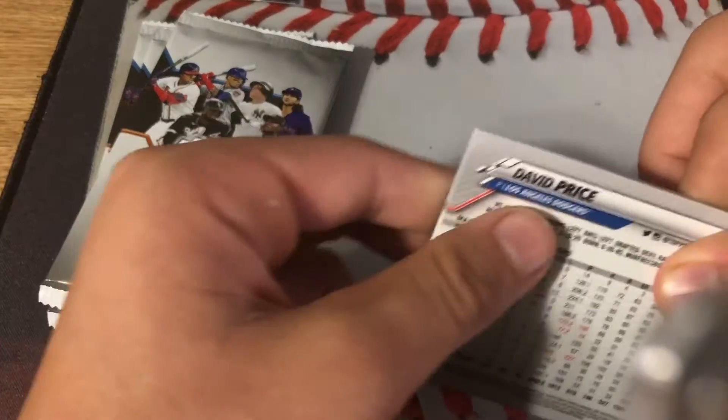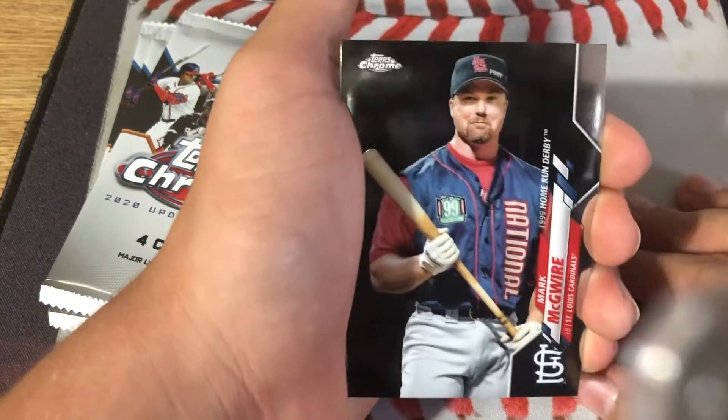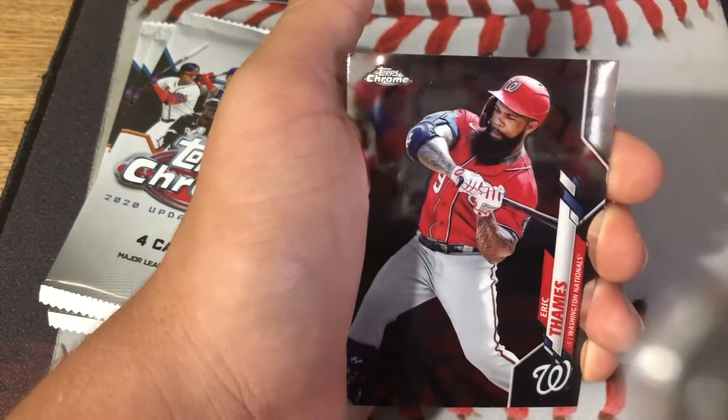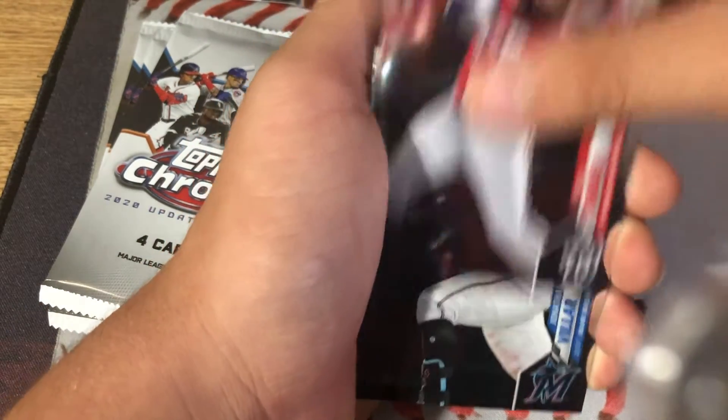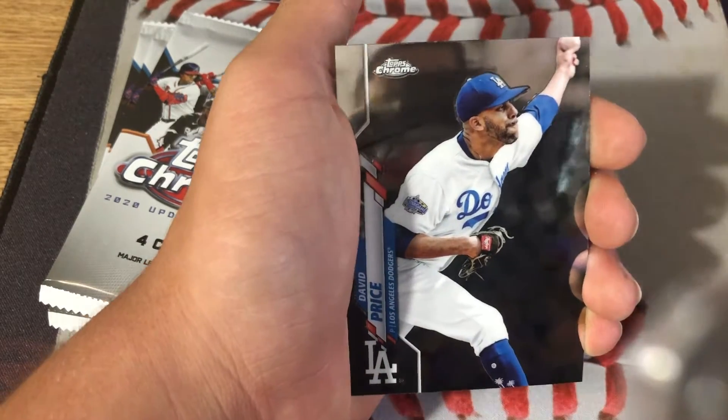On the back is David Price — surprisingly didn't apparently play any games in the 2020 season. On the front is Mark McGwire, Eric James, Jonathan VR, and David Price.